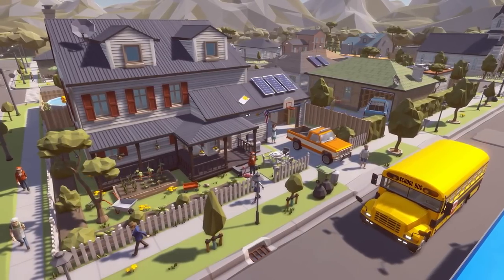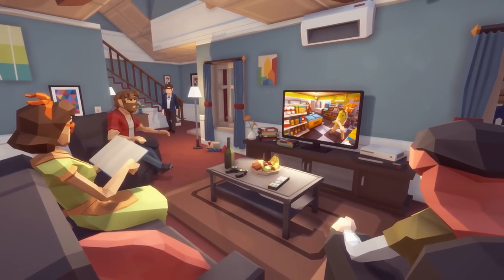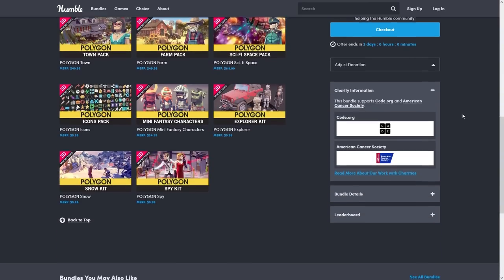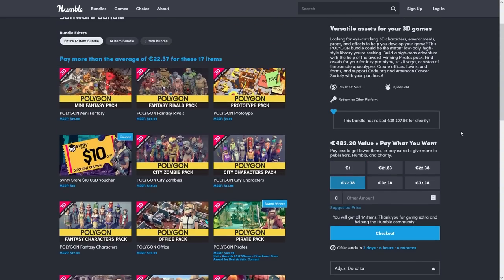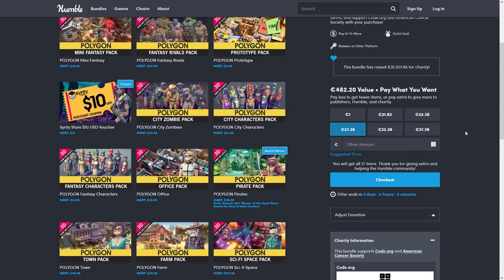So whenever you look at an asset pack and get an idea for an interesting game, go ahead and try building it — you might really enjoy what you make. In case you missed that other video, here is the Humble Bundle I'm talking about. This one's got a massive amount of Sinti Studios packs, all of them in their gorgeous low-poly style. I would highly recommend you get this bundle — you can get over 3,000 assets, which you can use in hundreds of different game ideas.